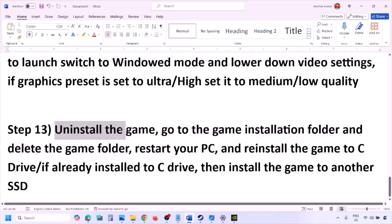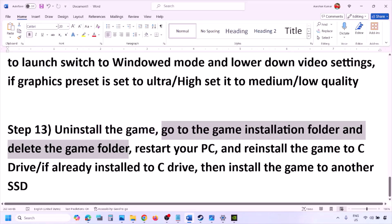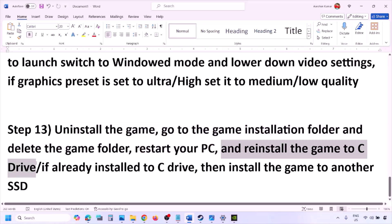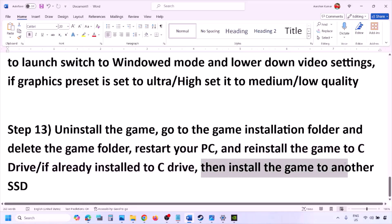The last step is to uninstall and reinstall the game. Go to Steam, right-click the game, and click Uninstall. After uninstalling, go to the game installation folder and delete the remaining game folder, then restart your computer. Reinstall the game to the C drive — if the game was on another drive or an external drive, try the C drive. If it was already on C, try installing to another SSD.